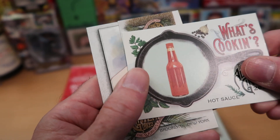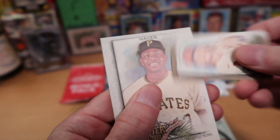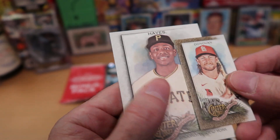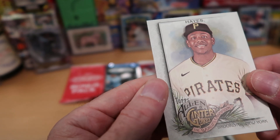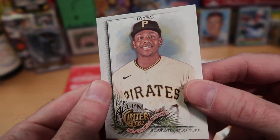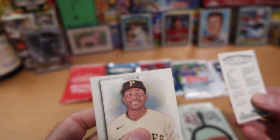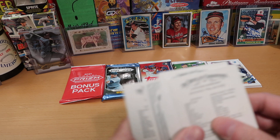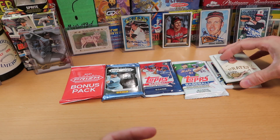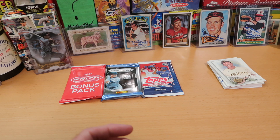Rogers Hornsby, that's really cool. We got a ketchup bottle — oh no, it's hot sauce. That is what's cooking some hot sauce. Our mini card is Brendan Donovan, a rookie card from the Cardinals. And we got a nice Cabrian Hayes card there. We look at the backs because some of these are supposed to have special limited edition backs — we didn't get any of those. But we did get a nice Rogers Hornsby card. Happy about that.